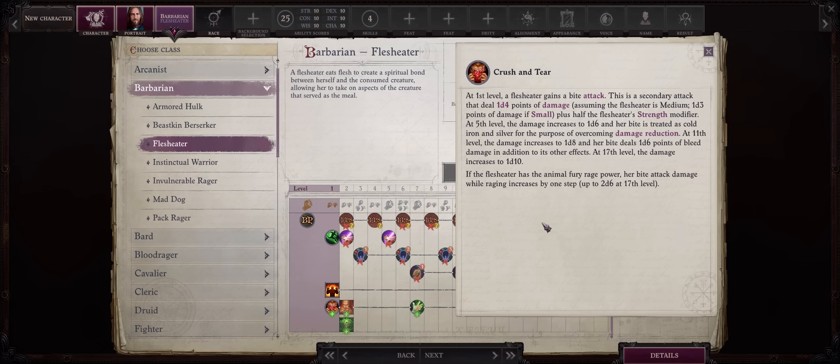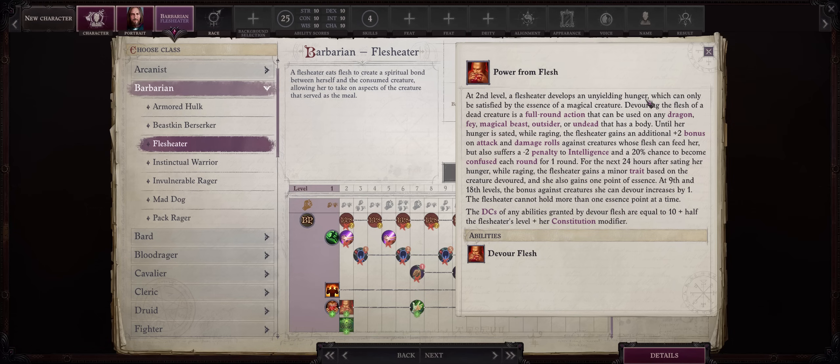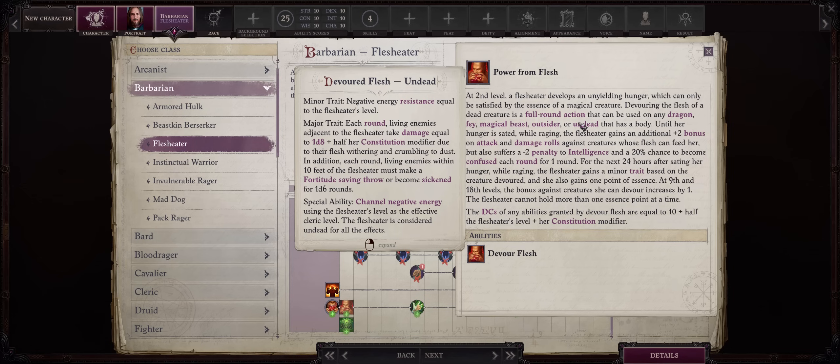Second we have Barbarian and Flesh Eater, which as you might expect is all about devouring enemies. You'll get a scaling bite attack at level 1 — nice because the more attacks you have the better. But the main unique feature of Flesh Eater comes at the second level: Power from Flesh. This lets you devour an enemy corpse and you'll gain different bonuses depending on the type of enemy you devoured — whether it's a dragon, fey, magical beast, outsider, or undead.